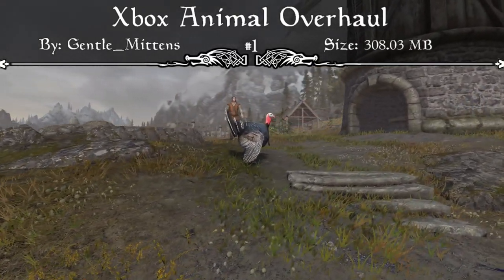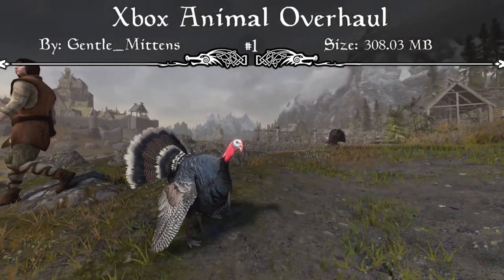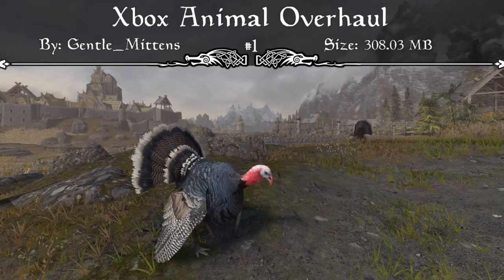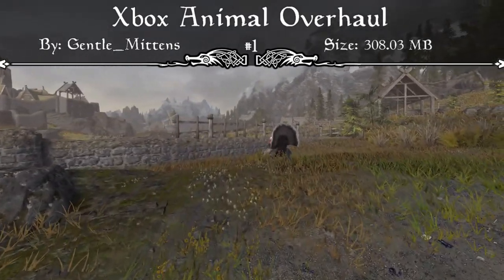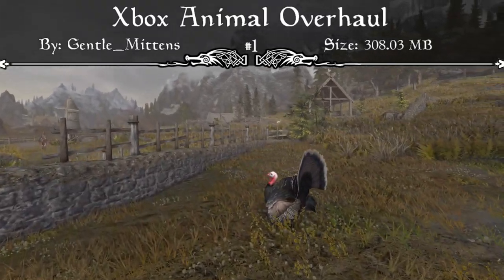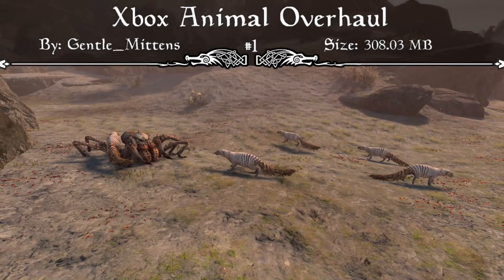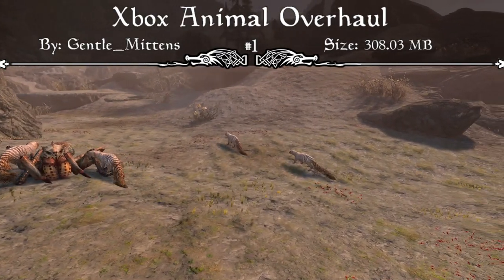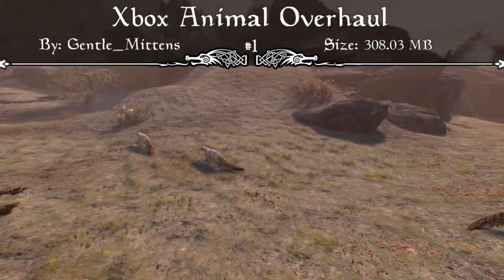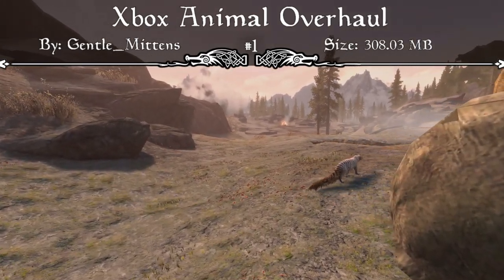There are also giant bats throughout Skyrim's caves and dungeons, ducks, geese, turkeys, and even chapalong Skyrim's coasts — so you won't travel far without coming across some new critter. This mod is absolutely perfect for those who want an animal overhaul without searching for each separate animal mod individually. It's very large at 308.03 megabytes, but having it all in one mod makes it so much easier and gives you more room for other mods — which is why it comes in at number one.